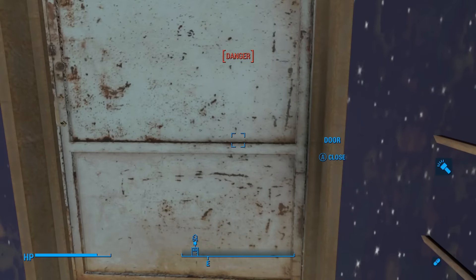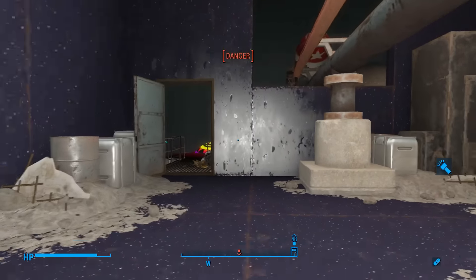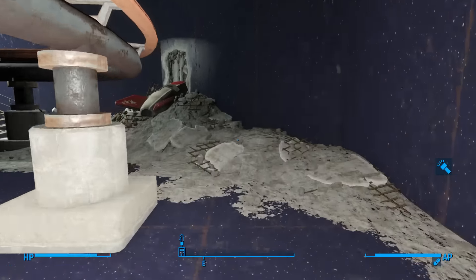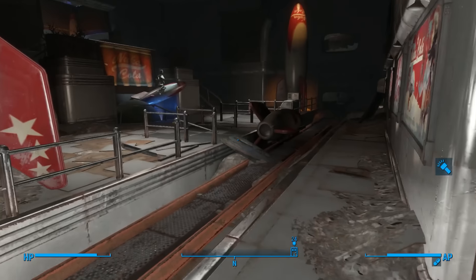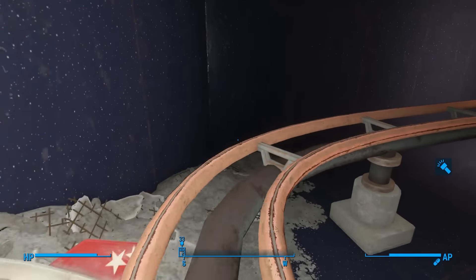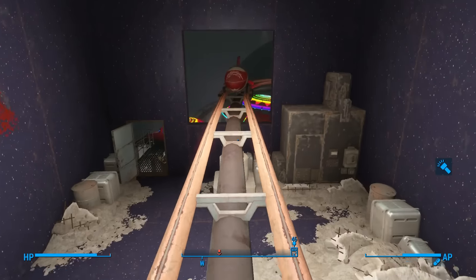Where does this door lead? This is just super confusing — trying to make my brain up about all of this. Let's go back over here — this is where we started, right? Yes, this was the main room. We turned on the lights for that. Let's go back and retrace our steps — I think there was a console that we missed without turning on the lights.